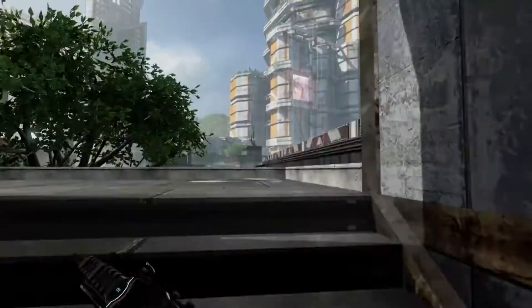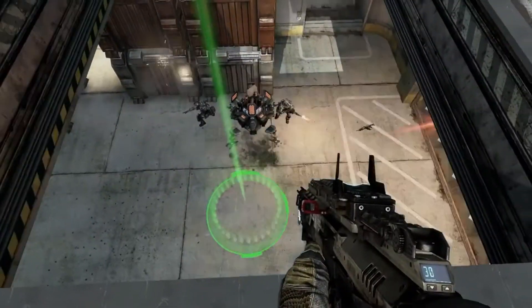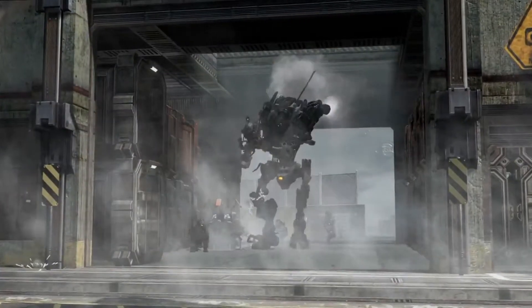And if you're playing hardpoint and really want to get the drop on your enemies, bring your Titan in through the skylight at point C. It's a tricky move, but it will surely get your enemies' attention.